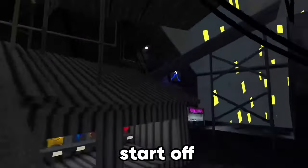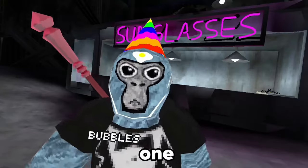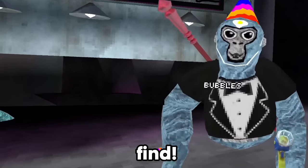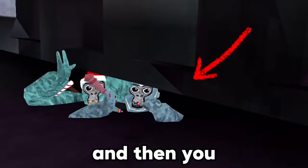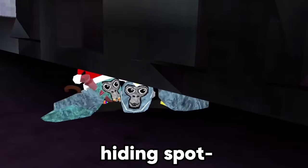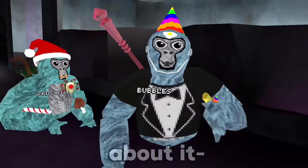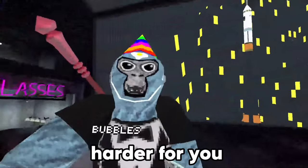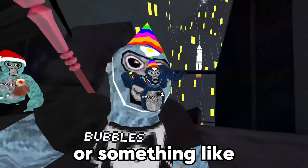To start off, the first one's going to be in SETI. You guys probably all know of this one because it's the first hiding spot that a lot of people find. All you have to do is just come right under here and you have a kind of secret hiding spot. It's pretty useful, but a lot of people know about it, so it might be a bit harder to become the last person in hide and seek.